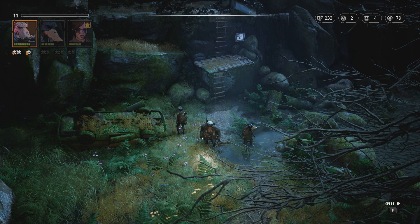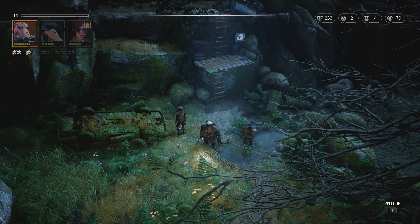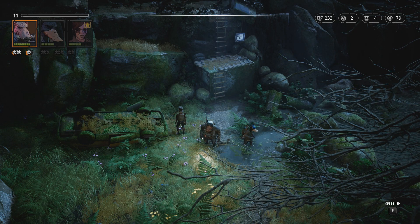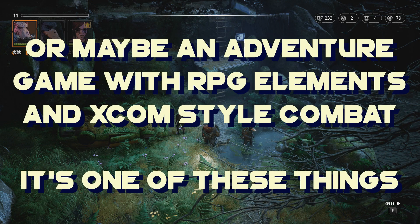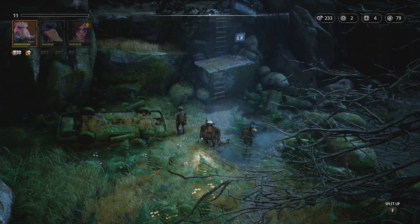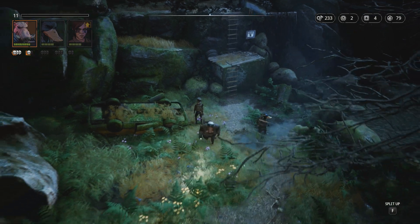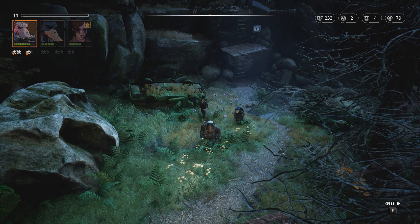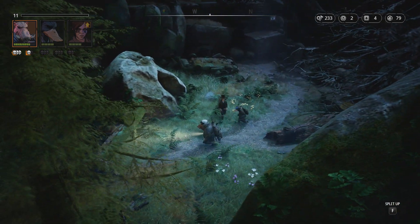Today I've come back in time to take a look at Mutant Year Zero Road to Eden — a ridiculously long name attached to a pretty fantastic game. This is an RPG with XCOM-style combat, very XCOM-style combat, but perhaps more focused. It's based off a tabletop role-playing game originally from the 80s, so you know it's in my wheelhouse.